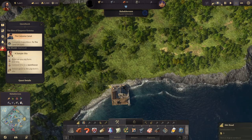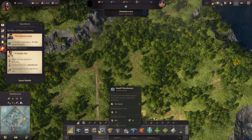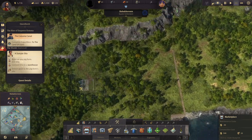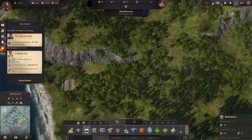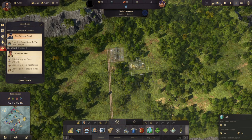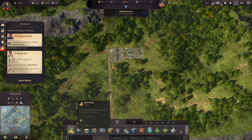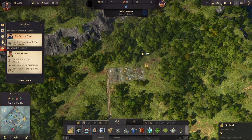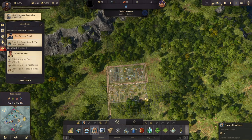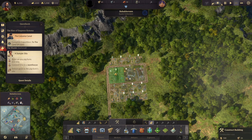We're going to start by building this up a bit — we need a small marketplace. The town layout is fine here, so let's build a small marketplace, a pub, some roads around it, and some farmer residences. Let's upgrade some of this stuff too.